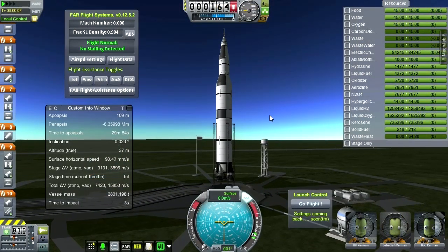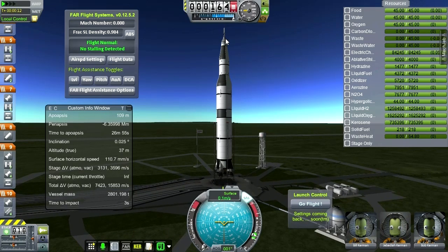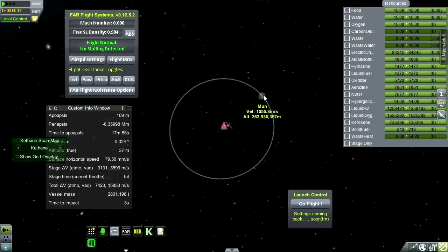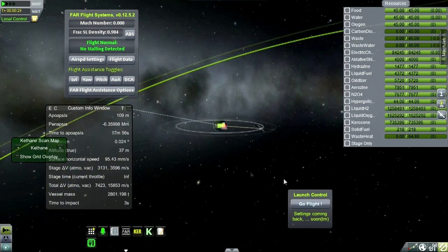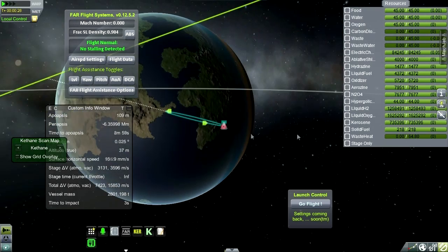Here we are on the launch pad with the largest rocket I've ever put together in Kerbal Space Program. Obviously this was only possible with Kerbal Joint Reinforcement — the latest version; before that, the command module kept toppling off. This is the Real Solar System mod, so the moon is placed very far away in an orbit that simulates Earth's own inclination with respect to the ecliptic.